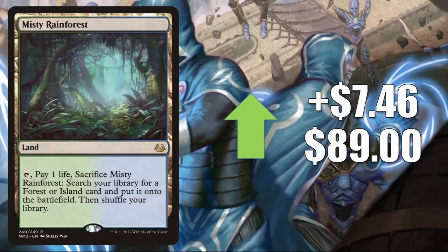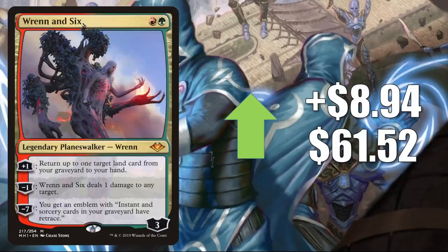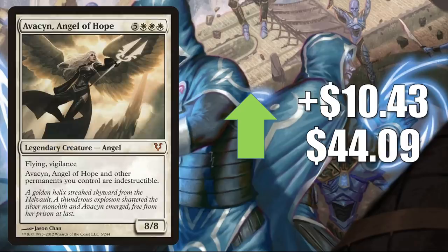Number three is Misty Rainforest from Modern Masters 2017, going up $7.46 to $89. Number two is a two-mana card that could play with Lurrus — Rin and Seri. Wait, this is actually Reanimate — going up $8.94 to $61.52. This is banned in Legacy, but it does see a lot of play in Modern in Jund and many other decks, sees a little Vintage play, and could be seeing more play with cards like Lurrus around.